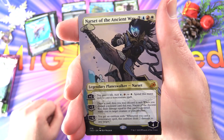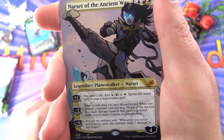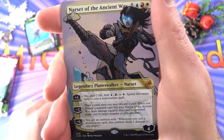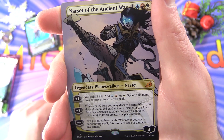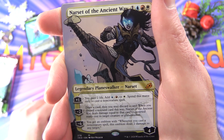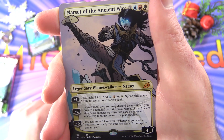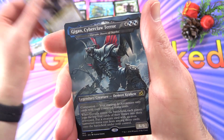We get Legendary Plains and Narset with 4 loyalty for four mana. Her plus one: you gain 2 life, add blue, red, or white — spend this mana only to cast a non-creature spell. Minus 2: draw a card, then you may discard a card; when you discard a non-land card this way, Narset deals damage equal to that card's mana cost to target creature or planeswalker. Minus 6: you gain an emblem — whenever you cast a non-creature spell, this emblem deals 2 damage to any target. This is probably the best pack yet.